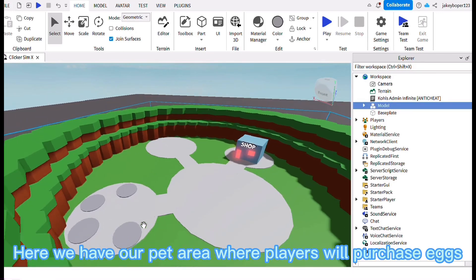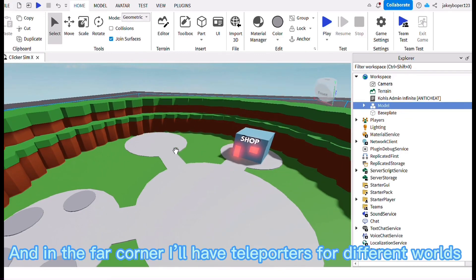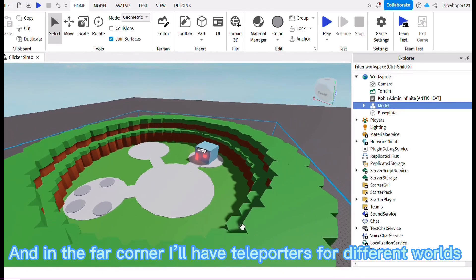Here we have our pet area where players will purchase eggs. And in the far corner I'll have teleporters for different worlds.